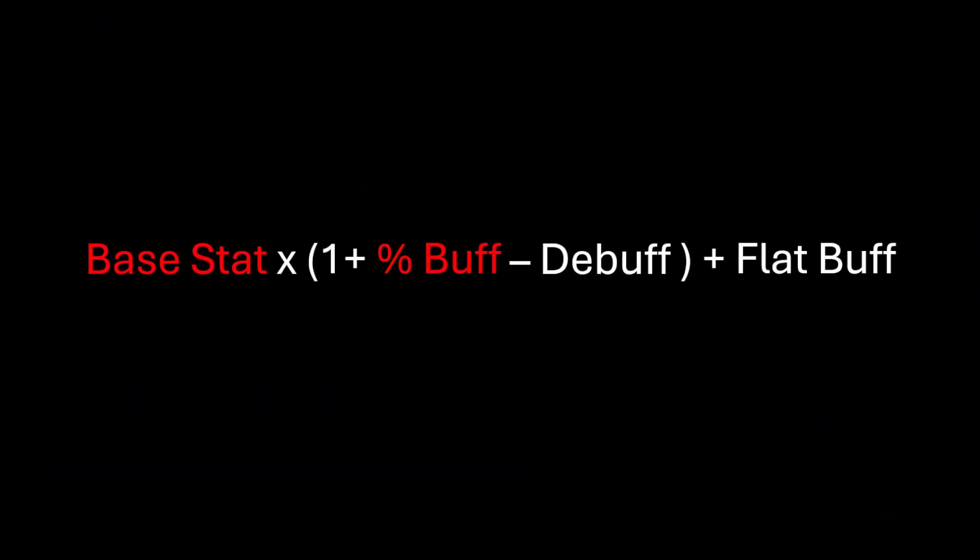The value added by percentage and flat buffs largely depends on the base stat. If the base stat is higher, you get more units of the stat from one percentage buff. At the same time, the higher the base stat is, the less value one unit of flat buff is adding.